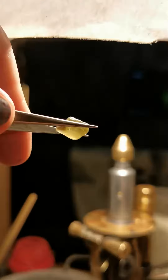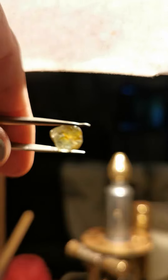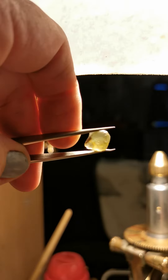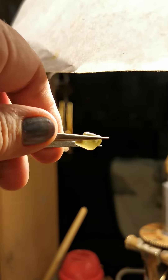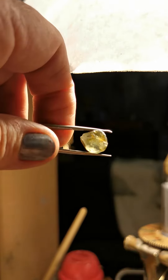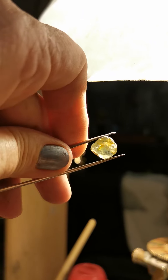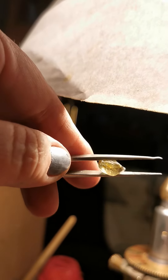Next is a 8.3 carat strange coloured stone, sort of yellow. A little bit of bronze there on the left that you can see, and there is a significant amount of surface fractures there which I will have to remove before I can cut it. There's a few little fractures there though, so by the time I get them out it will be a little bit shallow.